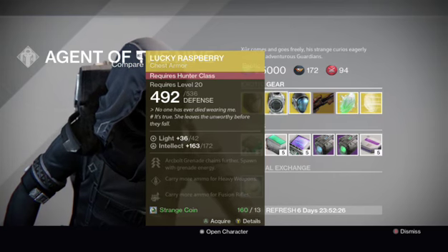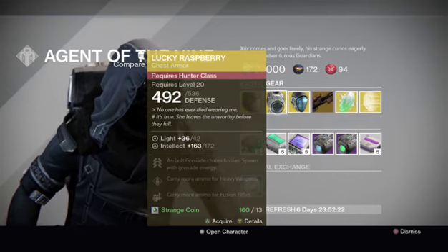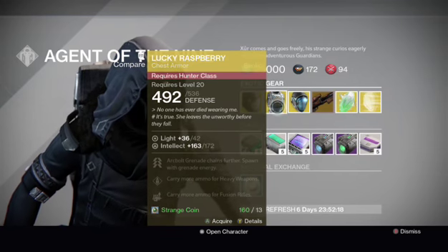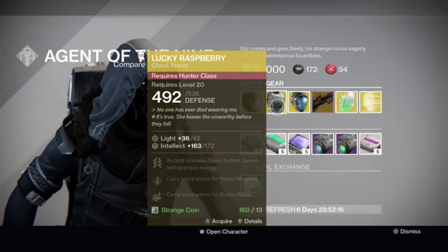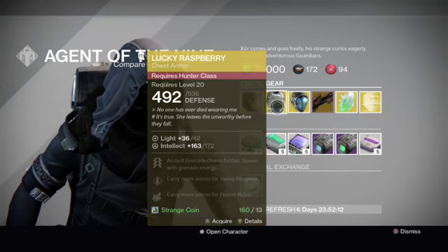So he's got a Lucky Raspberry which actually has a good Intellect roll on it of 172. Really recommend this for you if you're a Hunter and you like PvP — definitely get it. It's good to have your extra heavy ammo and free up a slot on your legs so you don't have to wear raid legs if you don't want to.